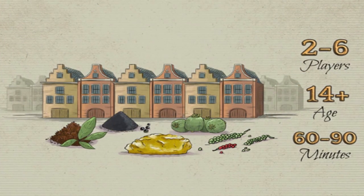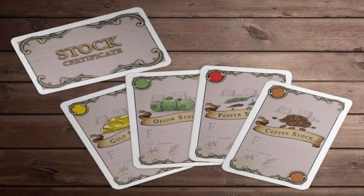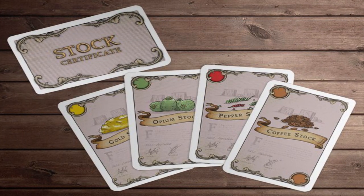Hey guys, welcome back to the Unfiltered Gamer Kickstarter board game review. Today's game is called Chartered: The Golden Age by Jolly Dutch. The game is for two to six players, takes about 60 to 90 minutes, for ages 13 and up. In the game, you're going to be playing as merchants in the golden age, trying to sell different things such as gold, coffee, opium, and silver.